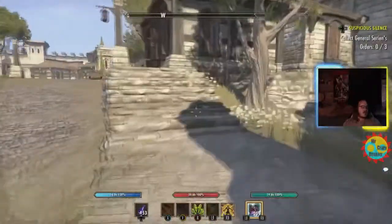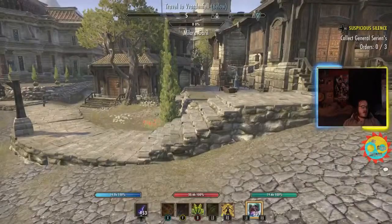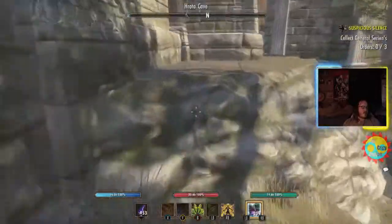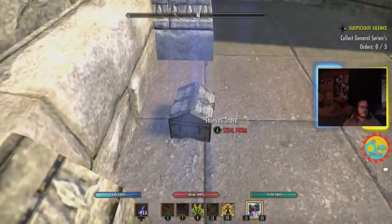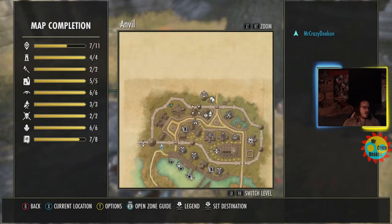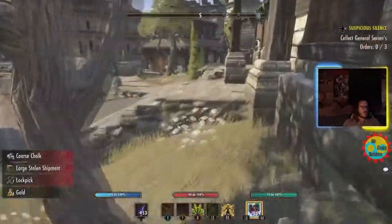Another spot — if the chest isn't here we'll come back and show it later. You just travel up the road a little bit and over here on this ledge, in this back corner, a thieves stash can appear. Here's number two — another large shipment. It's right there on the map. That's really good.